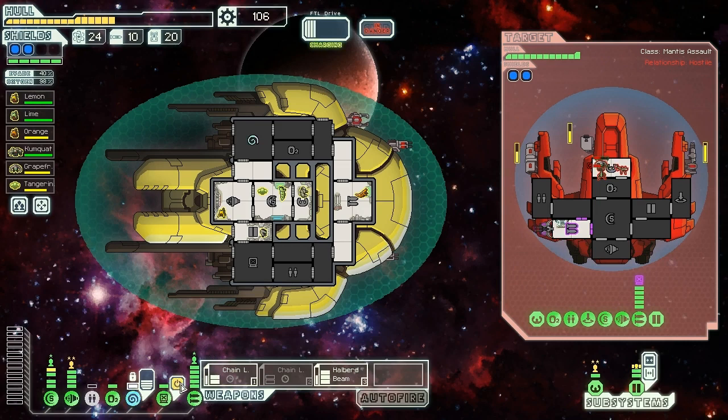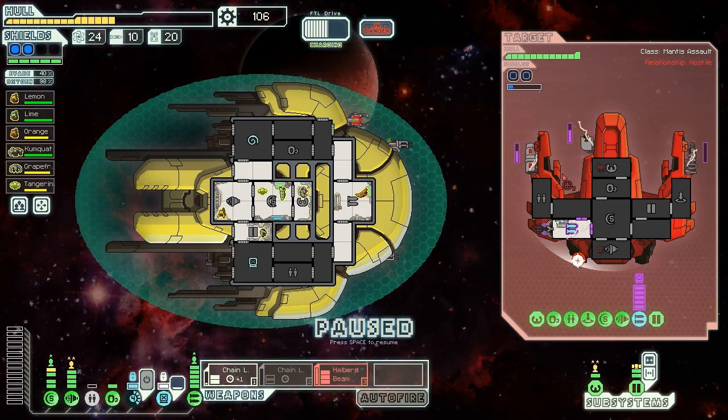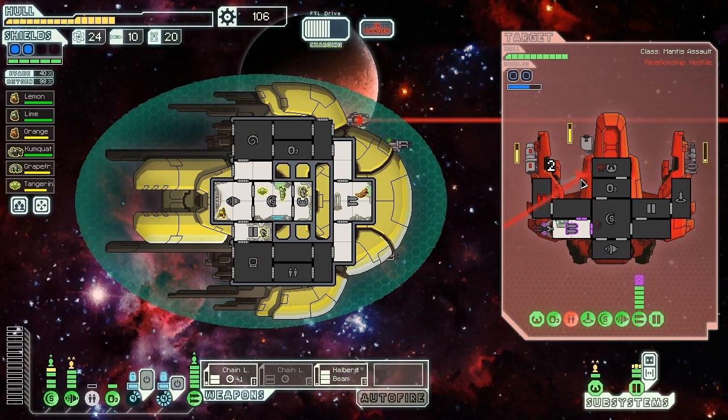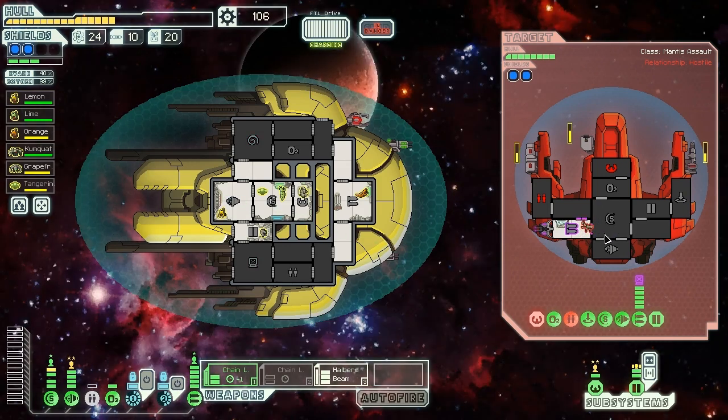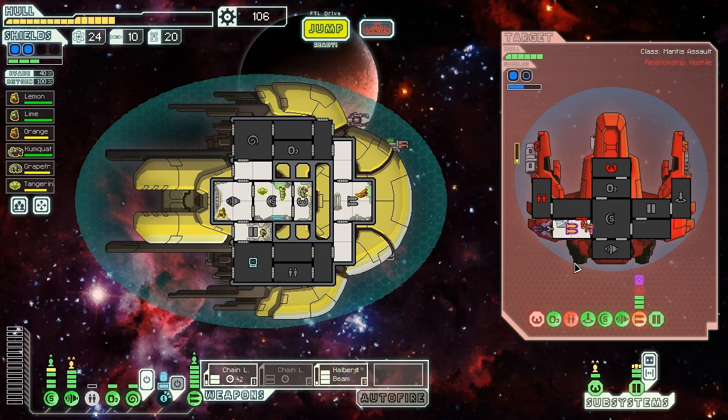Their missile shouldn't be too effective because they're not going to have a hard time getting past our shields. We're going to use a hack to make it even more difficult. There's some kind of small bomb too, so I'm not too worried. We activate the hack — and wow, they killed one of their own Mantis. Now we're going to make sure we halberd through the clone bay to make sure that guy dies for real and their Engie is also dead. Two of their crew are already gone. Small bomb fires off, rocket launcher comes in — probably should have aimed for the weapons, but thankfully they've missed us with almost everything.